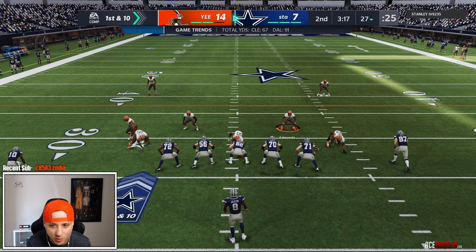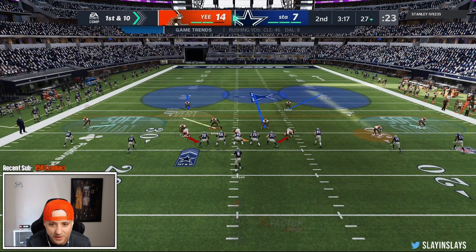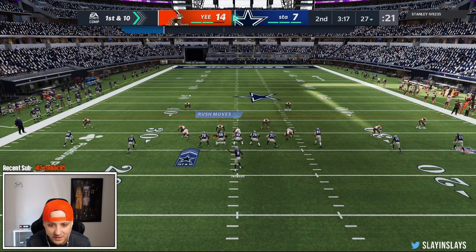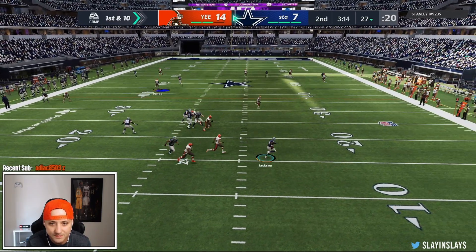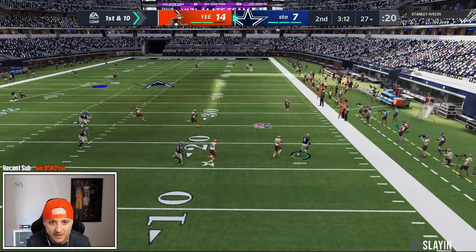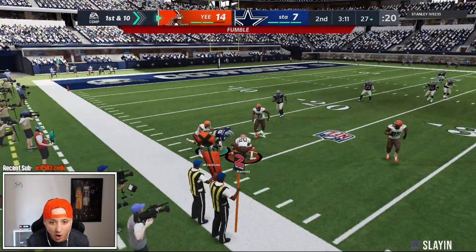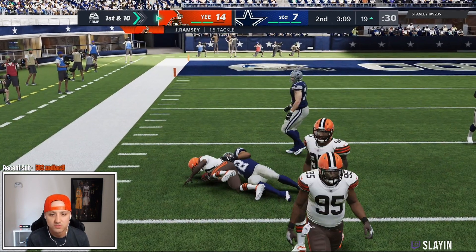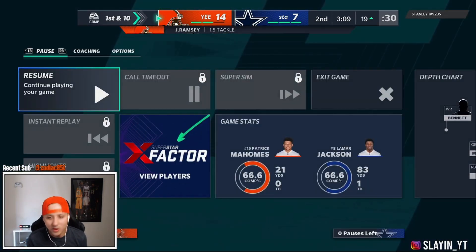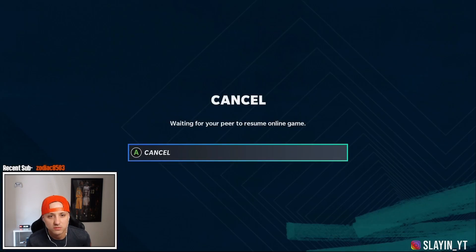First and ten, he's coming out in gun empty cowboy. I'm gonna try something — send my guy off the edge to see if we can get to Lamar Jackson. He might try to throw it quick, but we're all over that. Let's go — get there, get there! Let's go! Get up Ramsey — that's a big play! Is he out? Come on bro!